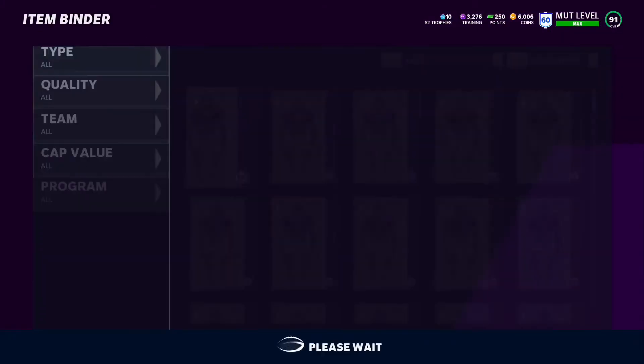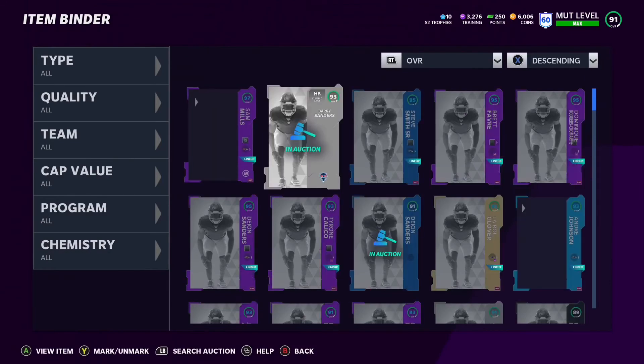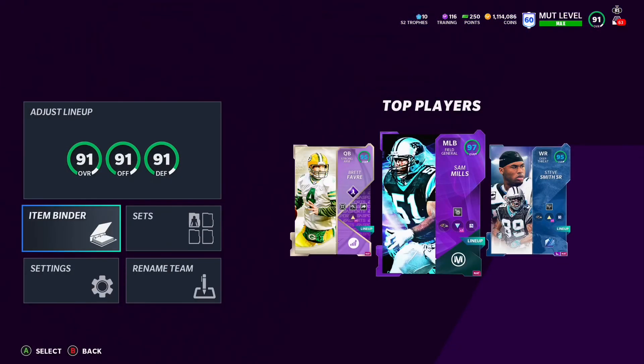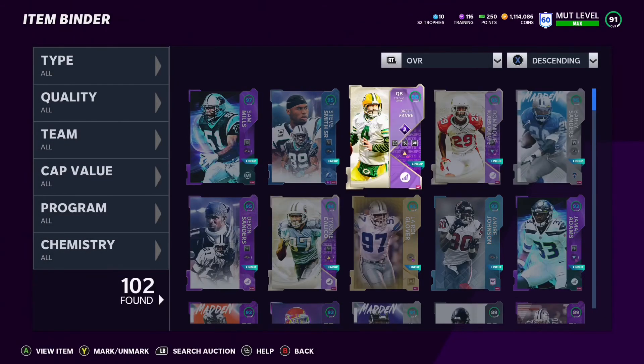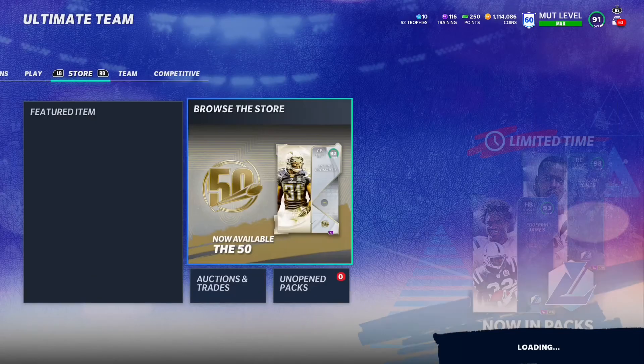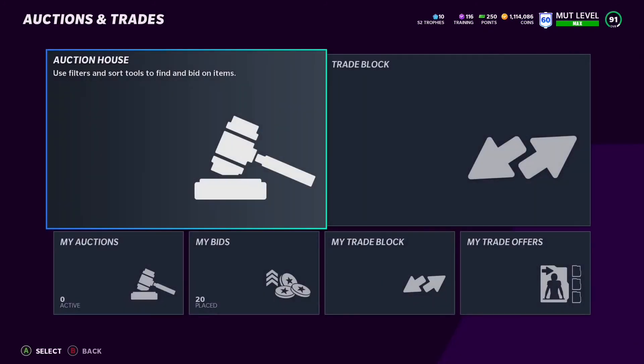Selling for 900k is not a bad deal at all and it's not going to get you in trouble. I bought him from my farm and this is showing you my coins — I made 1.1 million off that. I started off with 7k and yeah, that's another way to do it.